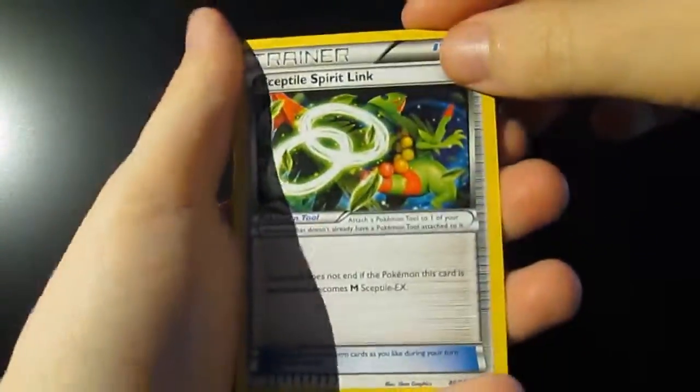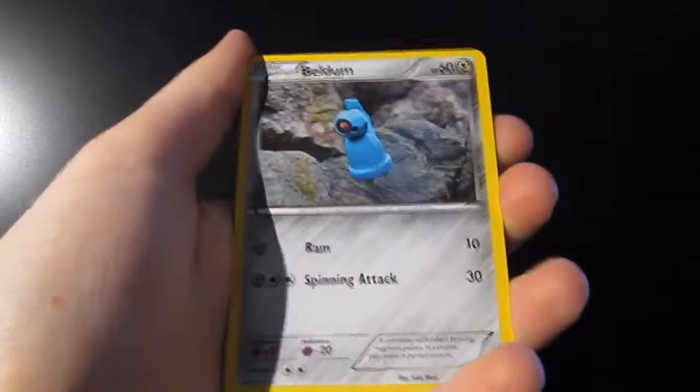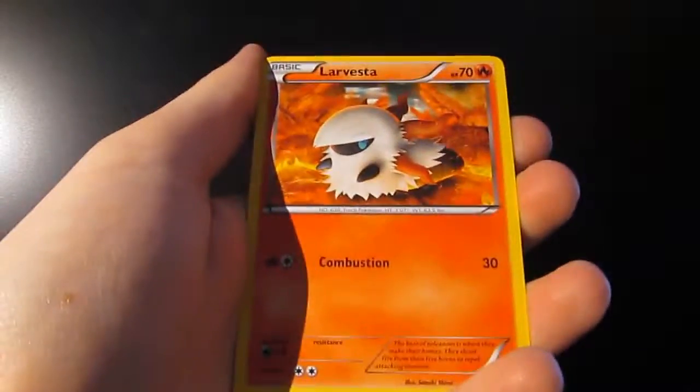So we have a Sceptile Spirit Link, a Rotom, an Ace Trainer, a Spinarak, a Beldum, a Wooper, a Golurk, a La Vesta, a Fated Town, and our Rare is a Metagross.